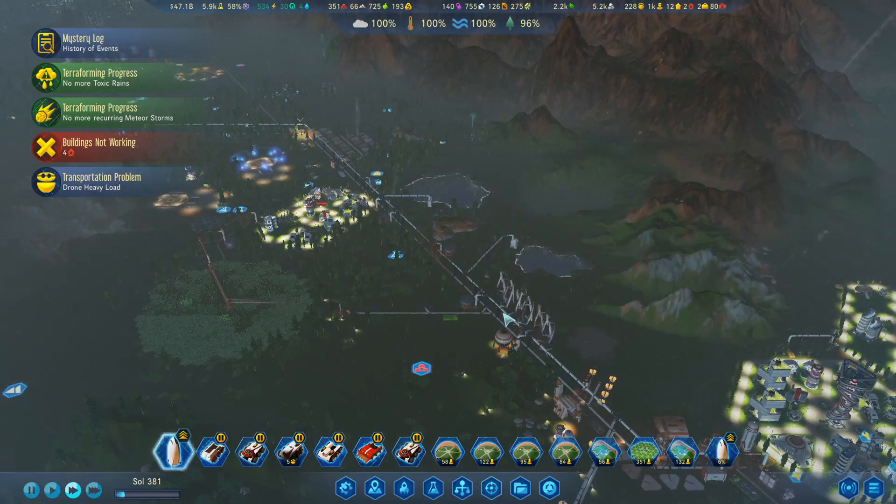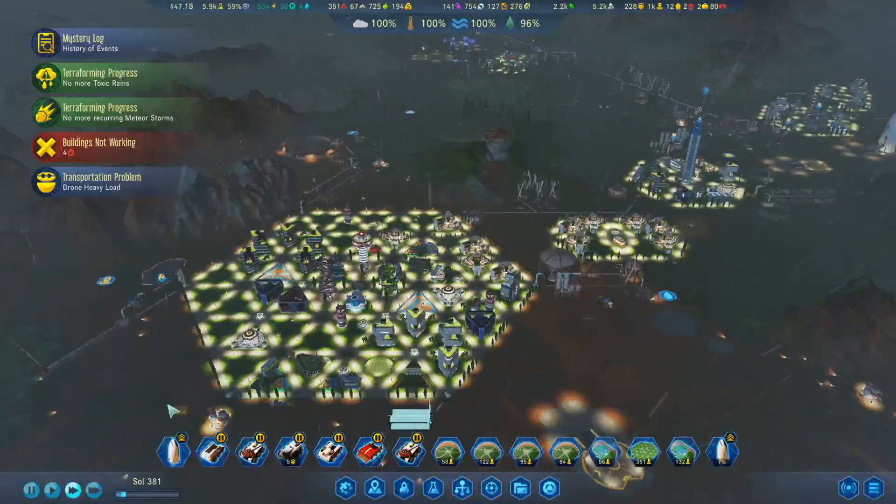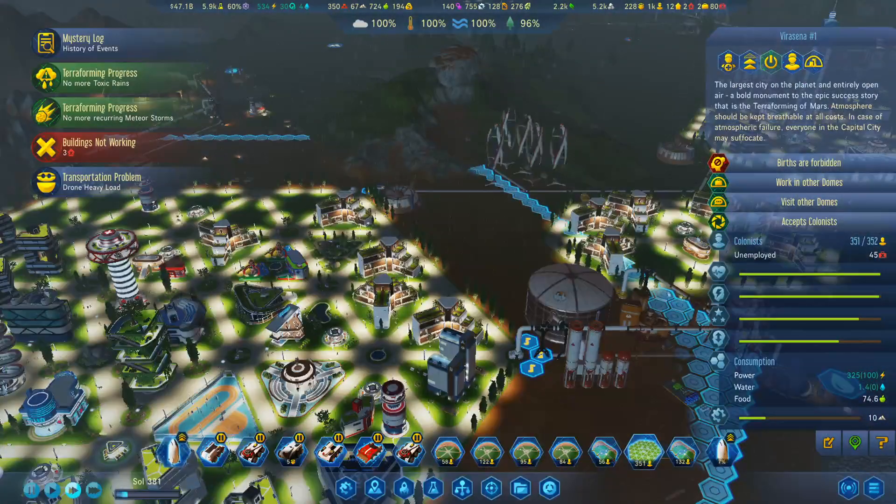We'll land you. Alright. Naga four, you're on the way. Three souls left. 45 people are unemployed.